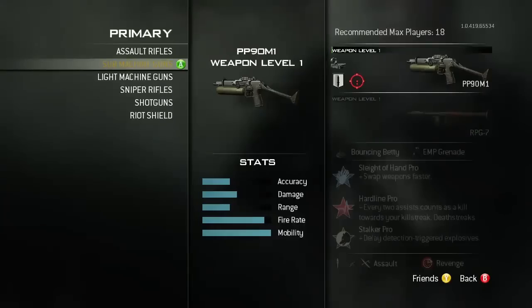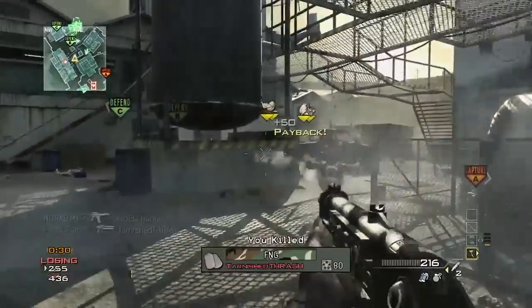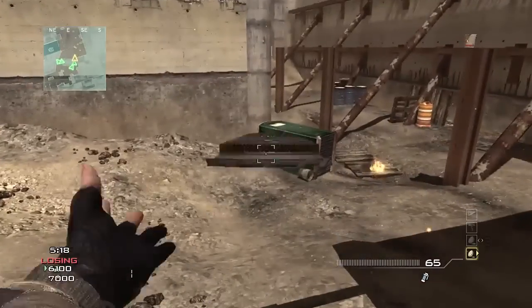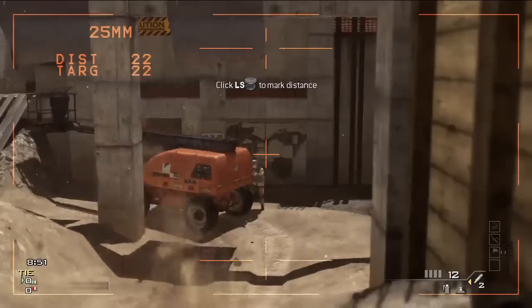We have brand new weapons across all of the categories. You've got an SMG called the PP90M1, one of my personal favorites. You've got the FAD assault rifle, brand new to Modern Warfare 3. You've got the Bouncing Betty, a brand new frag grenade type. The XM25, a new launcher.